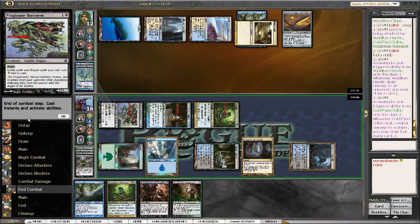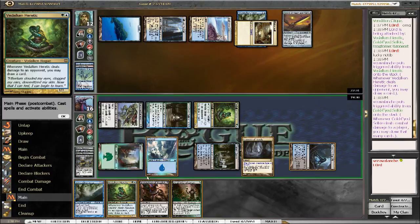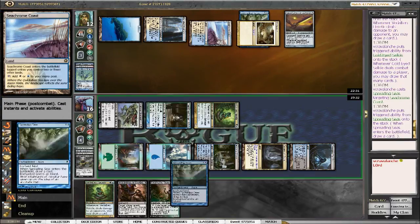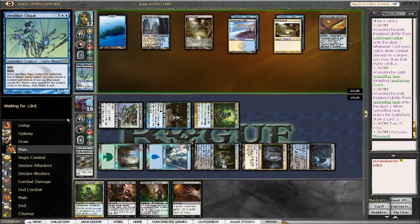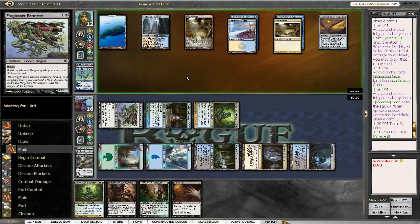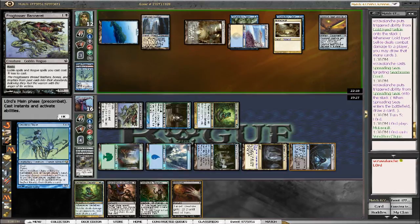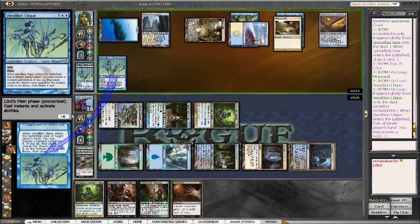Now I need that black mana. That was a horrible choice on my part. I don't know exactly if he runs any sort of board wipes like a Supreme Verdict or anything — I don't want to run a Heretic out there. I think the best play is we just Spreading Seas this Seachrome Coast, draw another card, and yeah that's that. So he doesn't have a double white source. Now I want that back for the Mutavault, but we got Disfigure so it's not that big of a deal. Pretty good card advantage — if this comes to a grindy game, the Creeping Tar Pit can grind him out. He's probably gonna take that Disfigure, which forces him to block my Heretic.